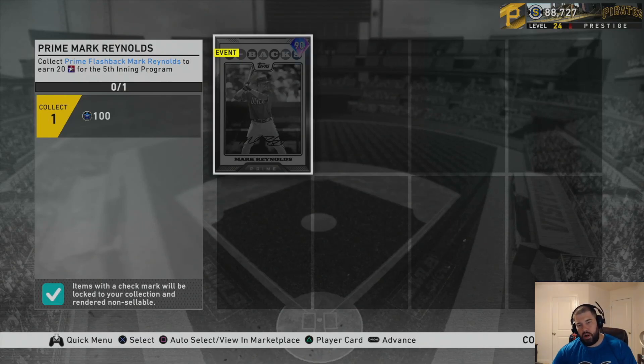This is how you do the player program for the Mark Reynolds prime card. Knock out those moments, knock out that game against the Arizona Diamondbacks on All-Star, then take this Mark Reynolds, put him in the event, get those five RBIs with him, and that gives you 40 program stars — a really easy way to get up to 300 program stars for the Fifth Inning program. I hope you enjoyed the video — have a great day and be safe.